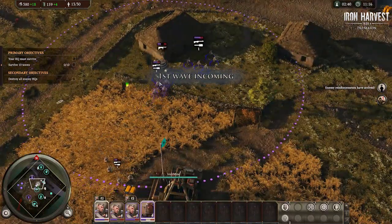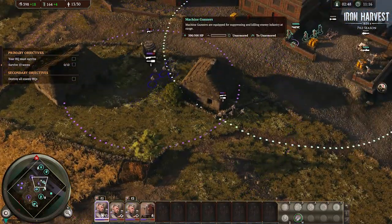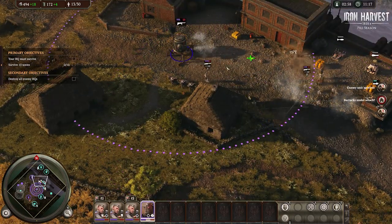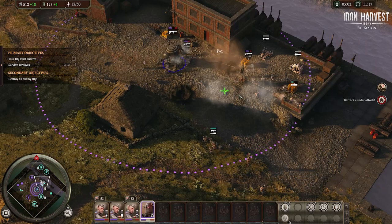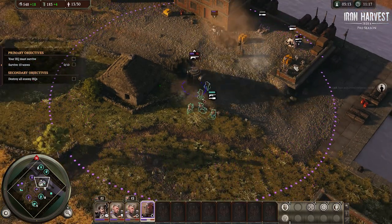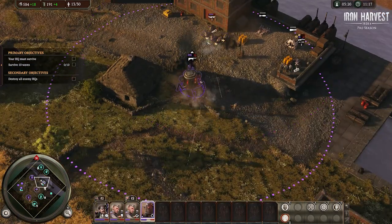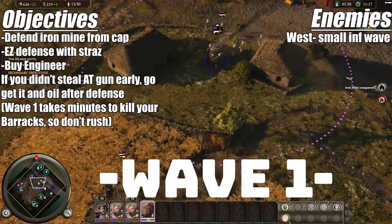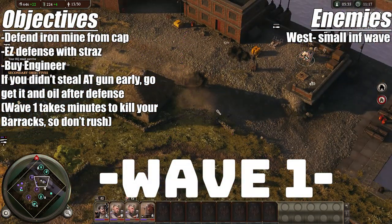Don't worry about the first wave — they can't really threaten your barracks. After this it will deviate from the guide we put out earlier, so take these guys out and steal that sweet AT gun. Because who wants to build your own AT gun when you can just take it from the enemy, right? Steal that and let's get ready for wave number one.